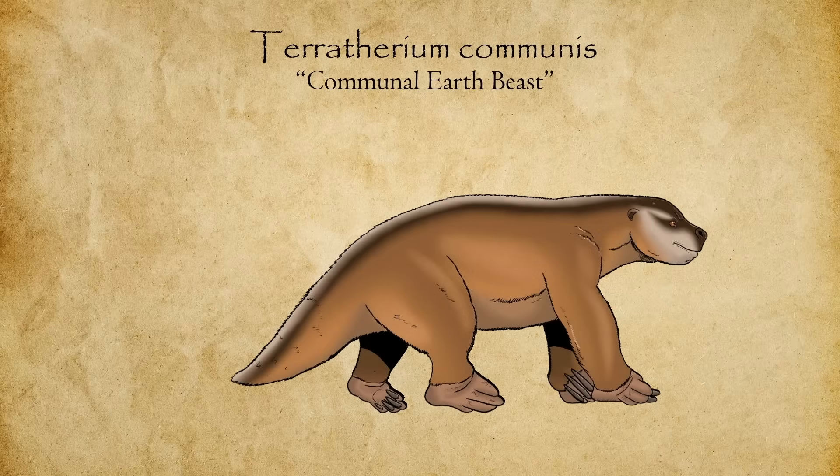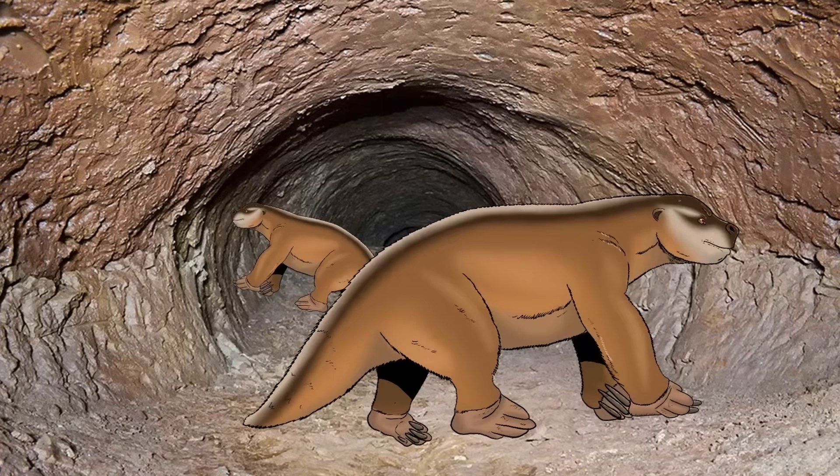Teratherium is smaller and more compact than its above-ground ancestors, measuring around 3 meters long, 1 meter tall at the shoulder, and weighing roughly 900 kilograms. Its body is muscular and barrel-shaped, with short robust limbs specialized for digging. The forelimbs are slightly longer than the hind limbs, each tipped with massive curved claws designed to excavate tunnels and strip roots. Its skull is wedge-shaped and small, with strong jaws for gnawing underground vegetation, small eyes adapted for low-light conditions, and a highly sensitive nose for detecting food beneath the soil. A thick tail acts as a stabilizer while digging, and its thick coarse fur protects against abrasion, blending naturally with the earth around burrow entrances.